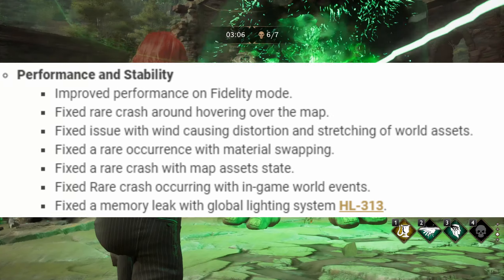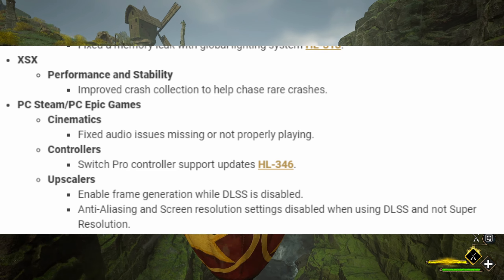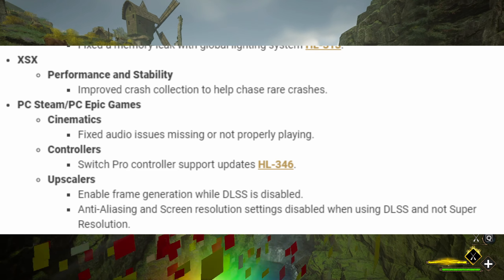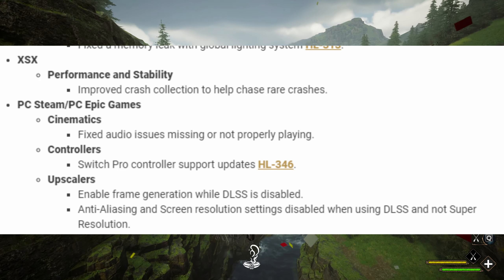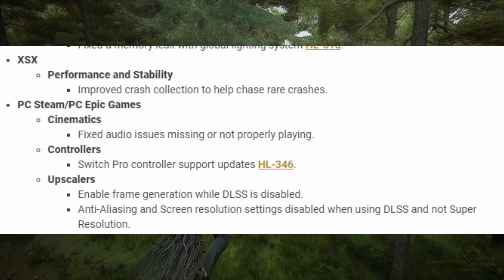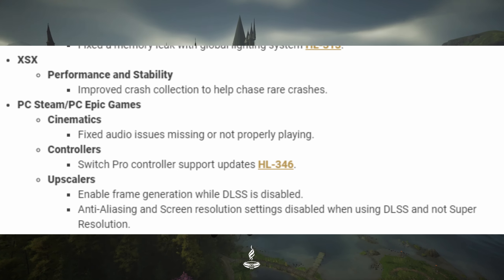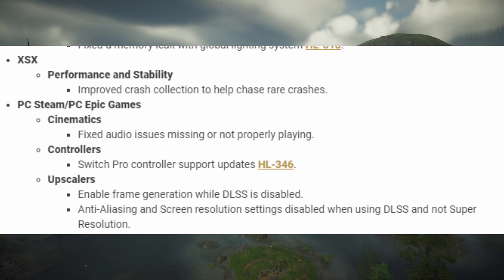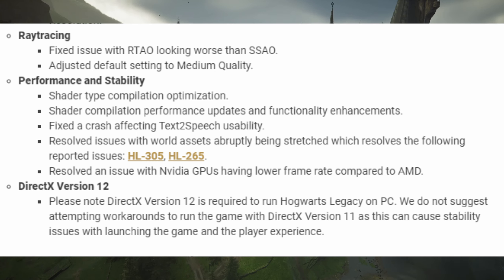Under Xbox Series X performance and stability: improved crash collection to help chase rare crashes. Under PC and Steam/Epic fixes: fixed audio issues with missing or not properly playing controllers, switched Pro Controller support, updated upscalers, enabled frame generation while DLSS is disabled, and disabled anti-aliasing and screen resolution settings when using DLSS and not super resolution.